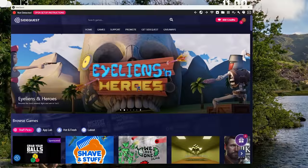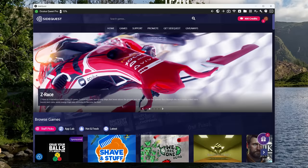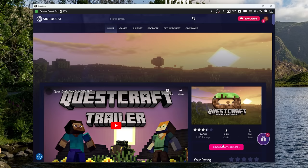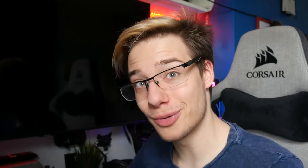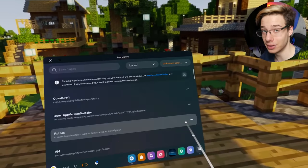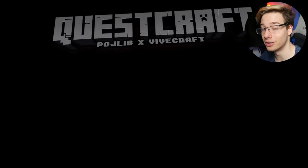In the top left of SideQuest, it will show you that your Quest has been successfully connected. If it's saying that it's unauthorized, you might need to accept a dialogue inside your Quest. Then inside SideQuest, you will want to search up QuestCraft. Once you find QuestCraft, click download app, sideload. This will install the QuestCraft app onto your Quest — and that is how simple it is. Once installed, jump into your headset, go into all apps in the top right, head up to unknown sources, and you should see QuestCraft at the top of the list.